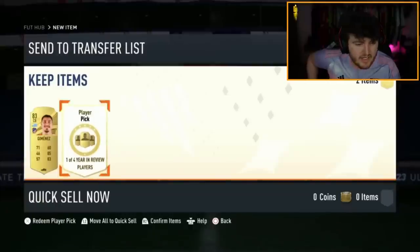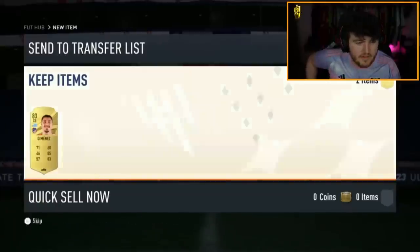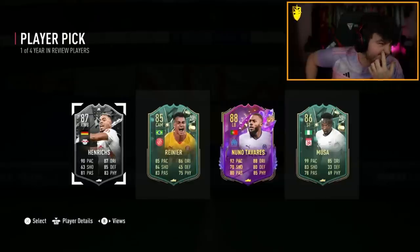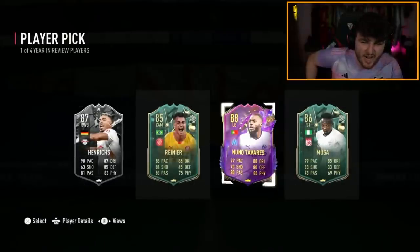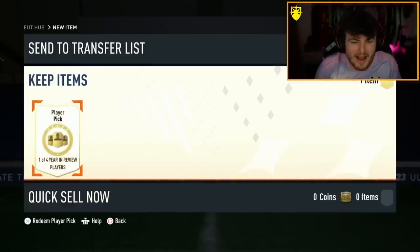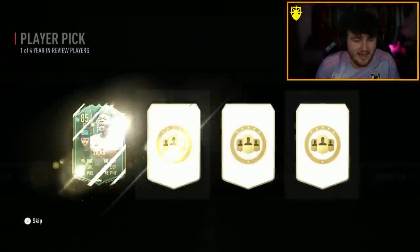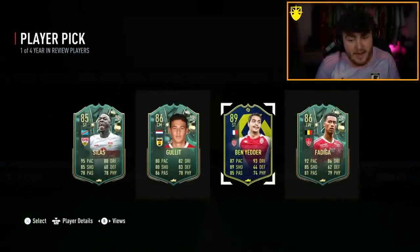Pogba — let's see. Will he get something good? Come on, EA. Not ideal, is it? Rezo just packed untradable Ronaldo the inform, and he already had the 91 inform untradable Ronaldo as well. So he has both untradable informed Al Nacer Ronaldos now. Respect it. Year in review player pick — Ben Yedder's not bad. We'll happily take that one.